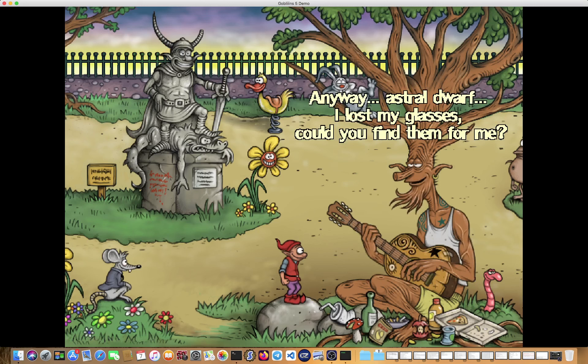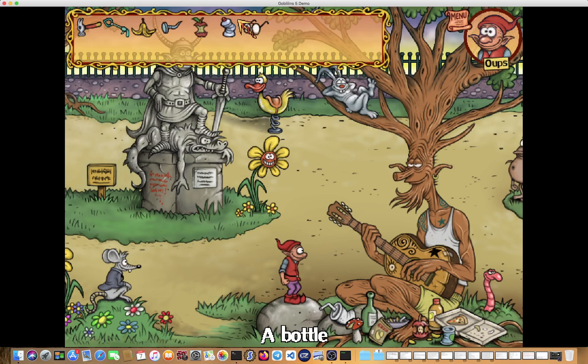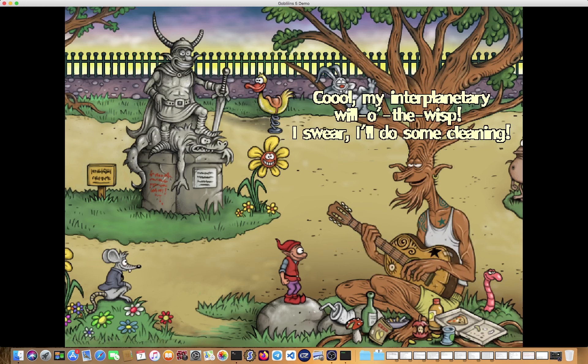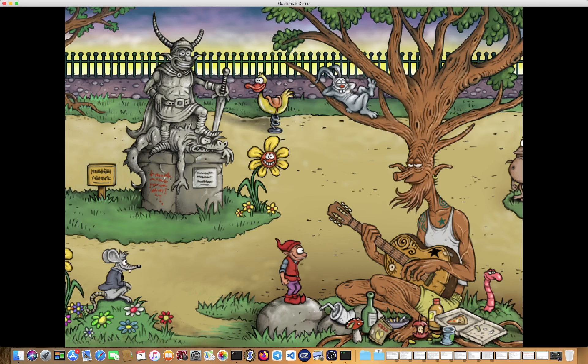'Astral dwarf, I lost my glasses, could you find them for me?' — The mole had them. 'I found your glasses, oh venerable one.' — 'Cool, my interplanetary will-o-the-wisp, I swear I'll do some cleaning.' — 'And don't forget the meaning of life, friend of the fairies — be cool.' — 'You're an ocean of wisdom, and thank you for keeping your promise.'